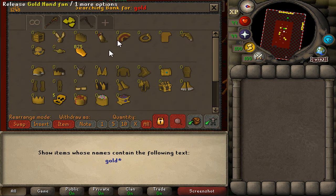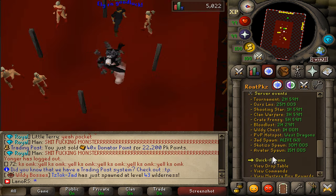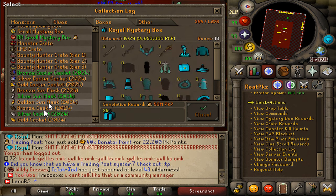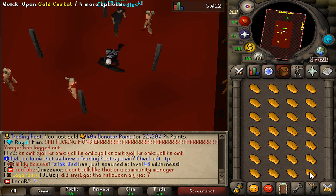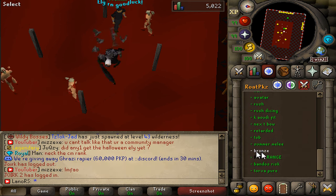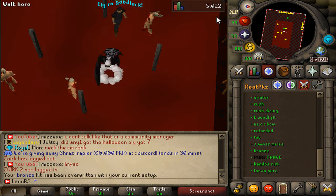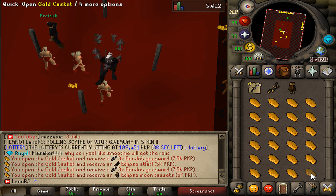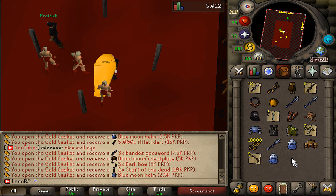We are back with our gold caskets — we have 825 in here. I'm gonna go ahead and show you our collection log where we stand currently. We are at 609 gold caskets opened. I want to at least get to the 2,000–3,000 range in today's video, so step by step, depending on how the gambling goes, we should be able to buy more and more gold caskets.